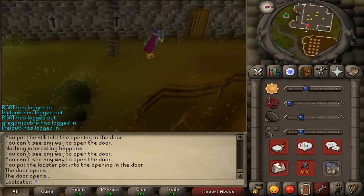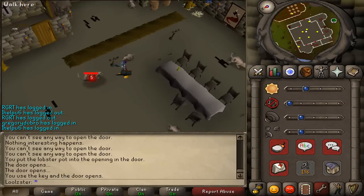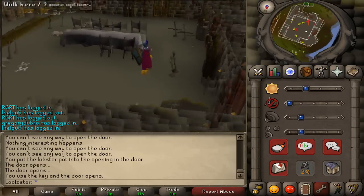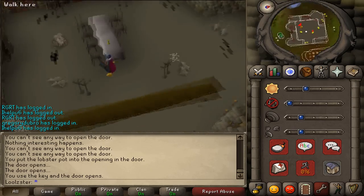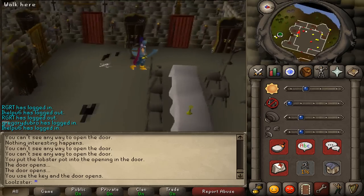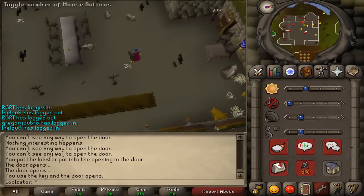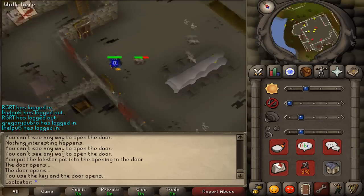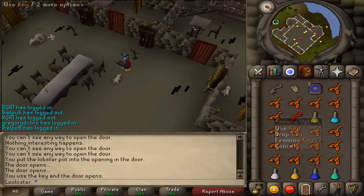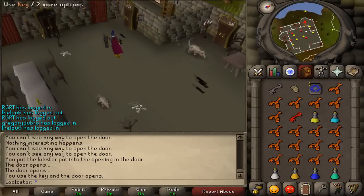Open the door and search the chest to get your first map piece. First, kill the little rats with the curly tails — not the big rats. I didn't remember that and went killing the big rats by mistake. Use the red key on the northwest door on the first floor.